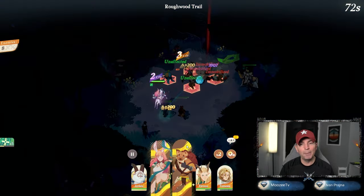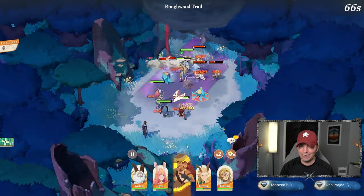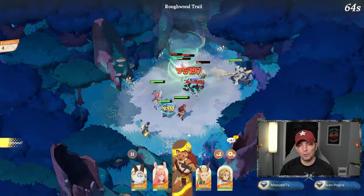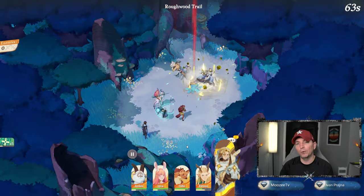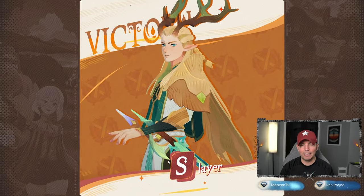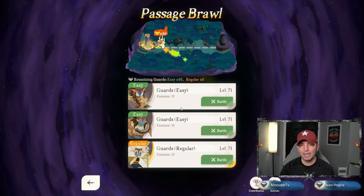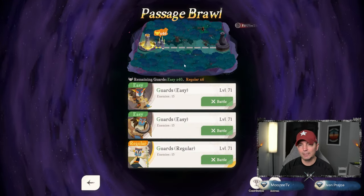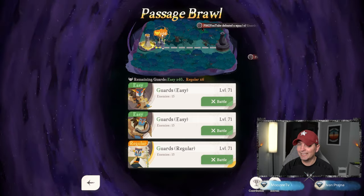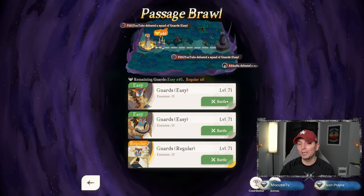I know a lot of you want to get into the guild. As we gain levels I believe we can have more players. Right now it's pretty basic and we don't have that many players, but taking out the rough trails and camps of enemies is going to make a big difference. Stamina comes back every day. We're down to 46 — I think that might be 46 camps.